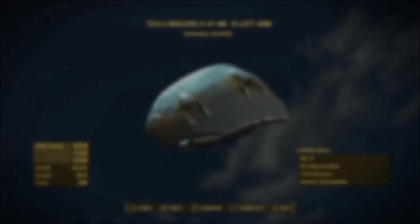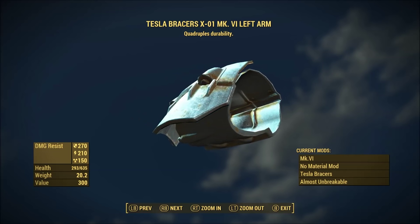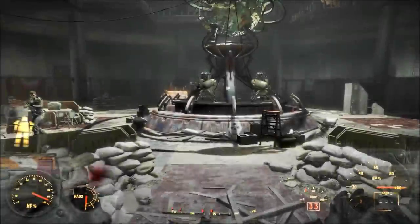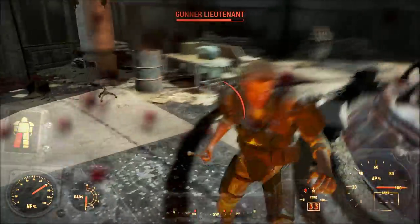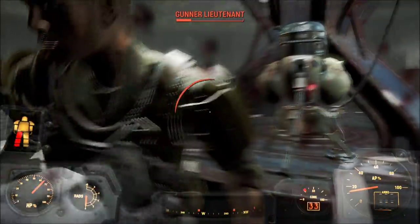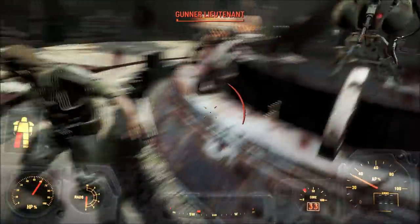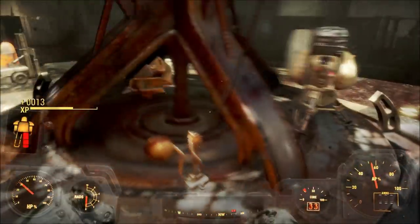Number 8: Tesla bracers for power armor arms. These add energy damage to your unarmed attacks while wearing power armor. In my opinion, the Tesla bracers are the only power arm customization worth using, as they make unarmed combat in power armor somewhat bearable. While I would still recommend you forego power armor entirely while playing an unarmed character, if you do get in a pinch on one of your other characters with a different build, the Tesla bracers are better than nothing.